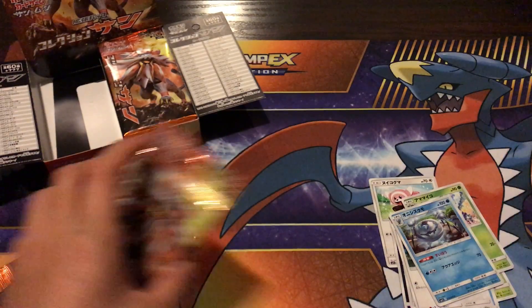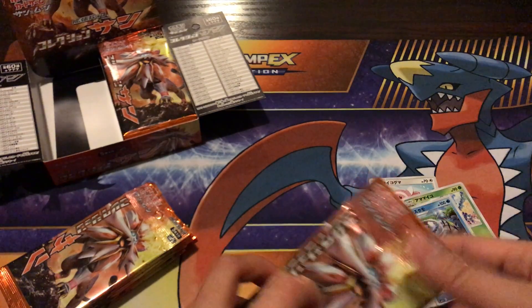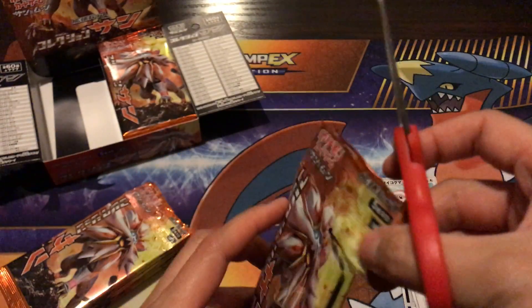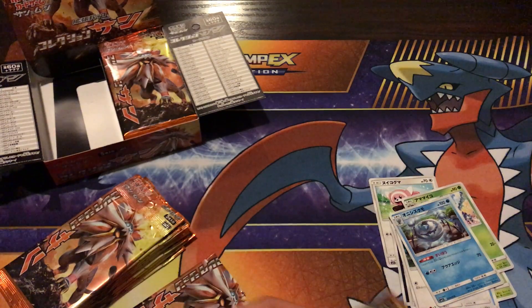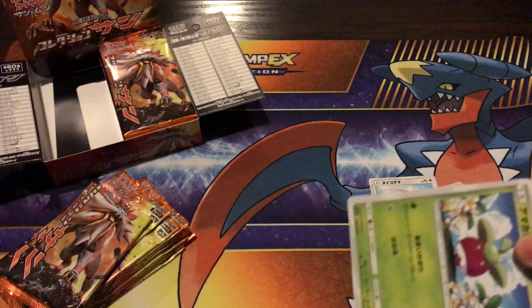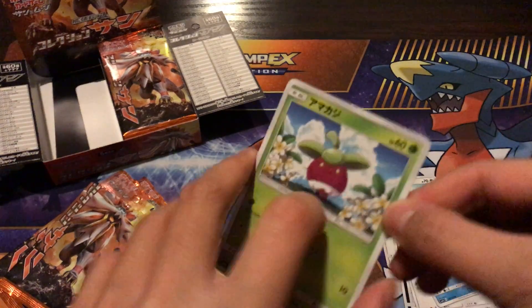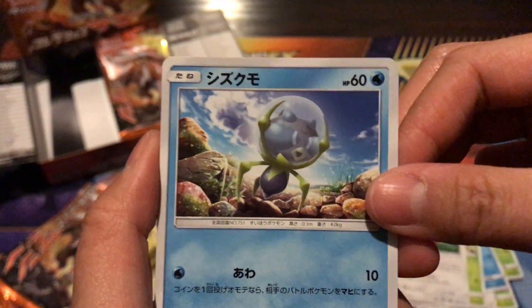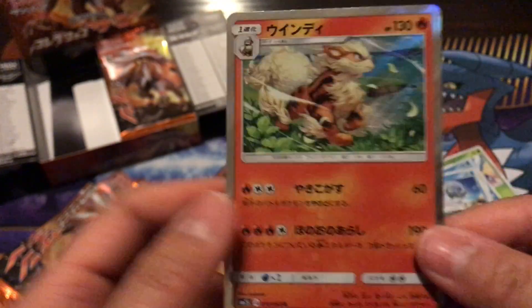We have an Araquanid — it's funny because a lot of people have a hard time saying that name. I think it's just really complicated because of the Q's and all that, which is why people struggle with it. So we have a Bounce Energy Eevee, a Dhelmise, and a Rotom Dex.